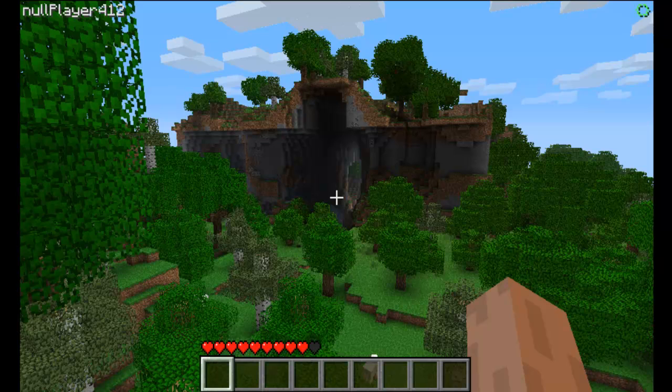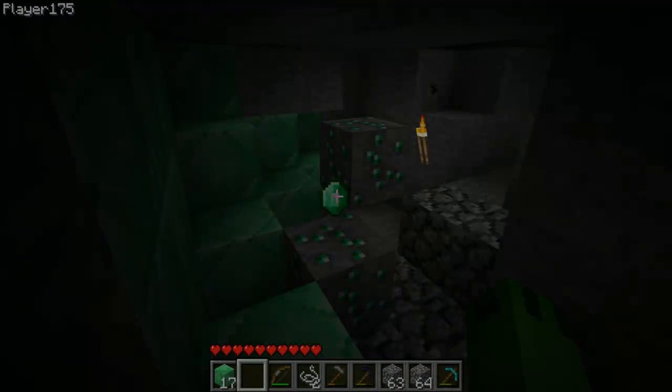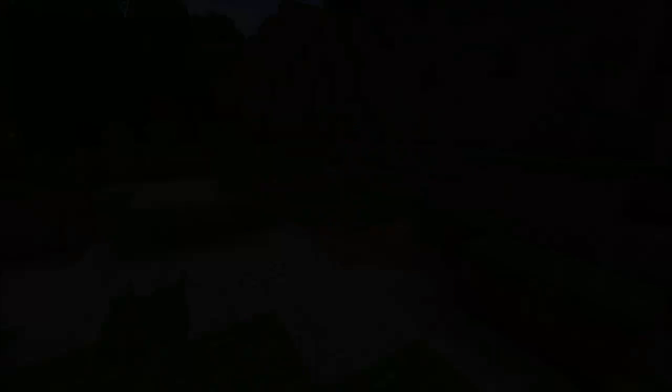Maintenant, tout ce qu'on cherche, c'est des personnes qui seront prêts à nous aider à acquérir la somme nécessaire, et vous allez être récompensés pour l'aide que vous allez nous offrir. À partir de 1 $ que vous investissez dans notre projet, vous allez recevoir le titre VIP qui va vous permettre de protéger une zone de 64 blocs.